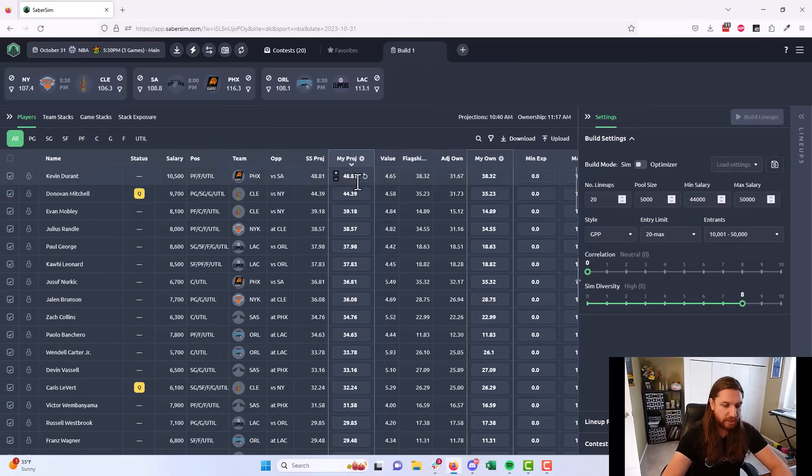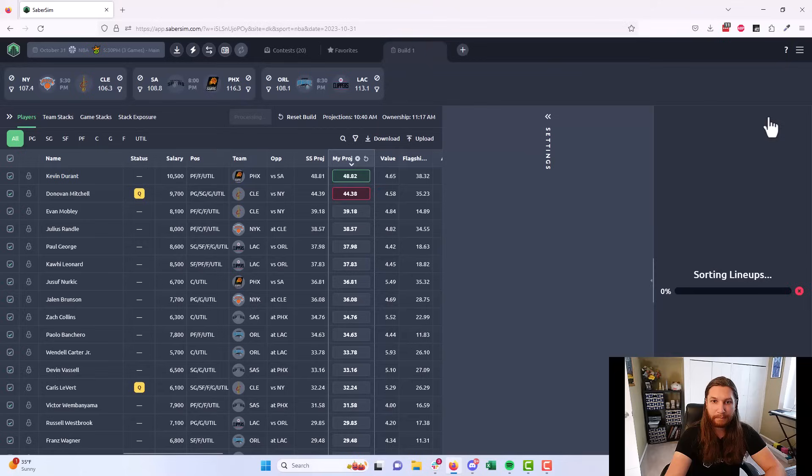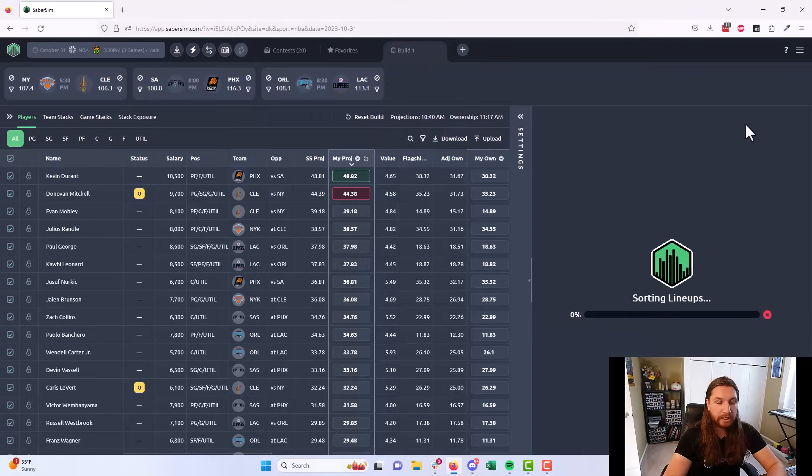I'm going to make two minor changes to player projections to abide by DraftKings rules — typically a 0.01 adjustment for two players — and select build settings matching the contest I'm playing. If you're playing multiple contests, pick the one that is most important to you. Behind the scenes we're going into our simulations, taking 5,000 different ways this slate could play out, and building the best possible GPP lineup for each. The reason we're building 5,000 is a couple things.